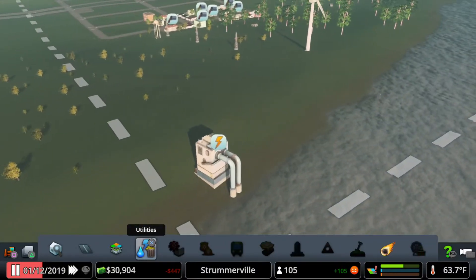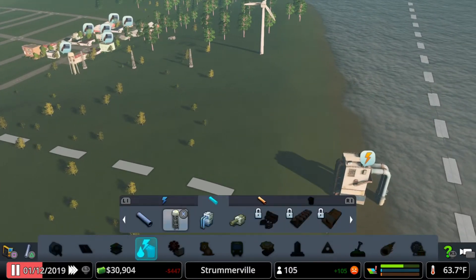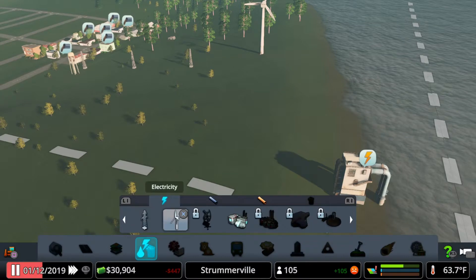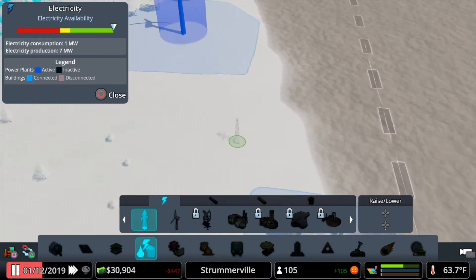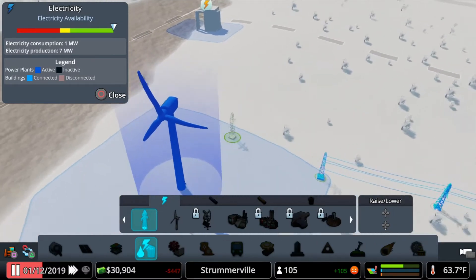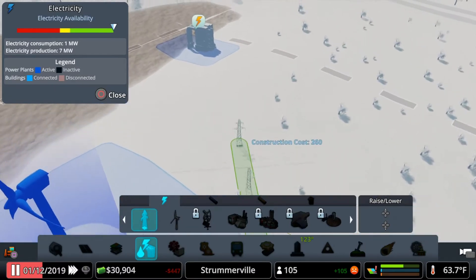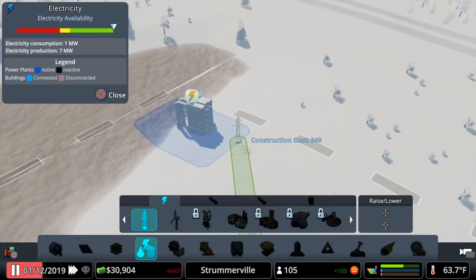I forgot to power my water pump, so let's go ahead and take care of that first with a power line. I don't really want power lines near the shore necessarily, so I'm just going to run the power line over like this.